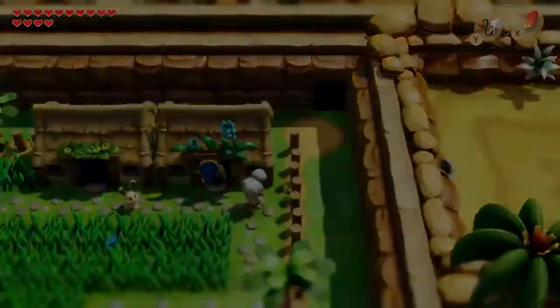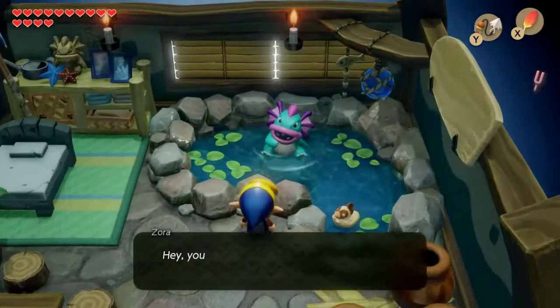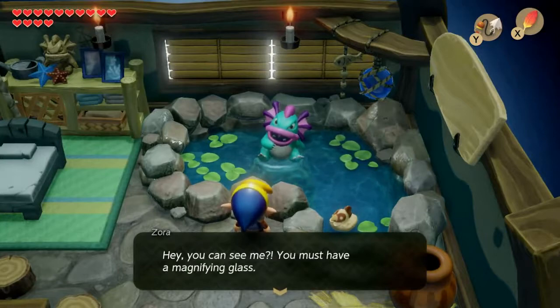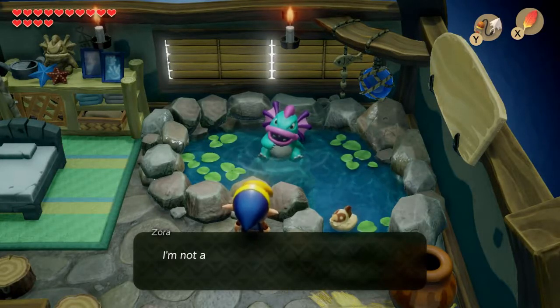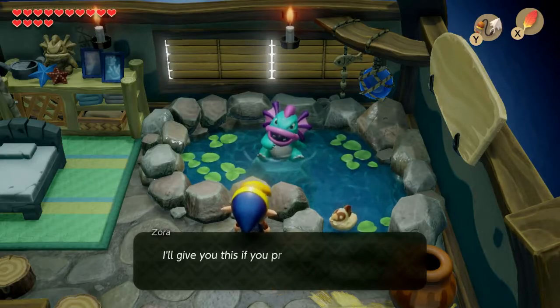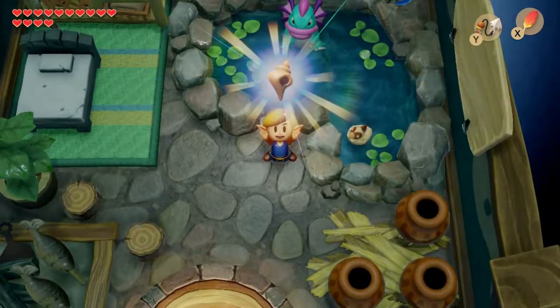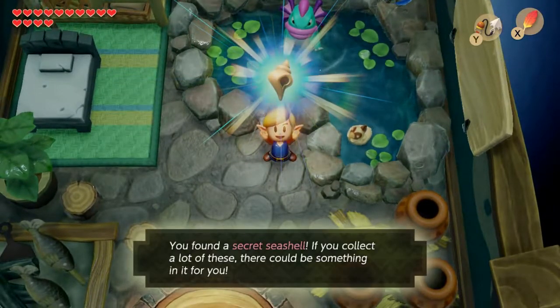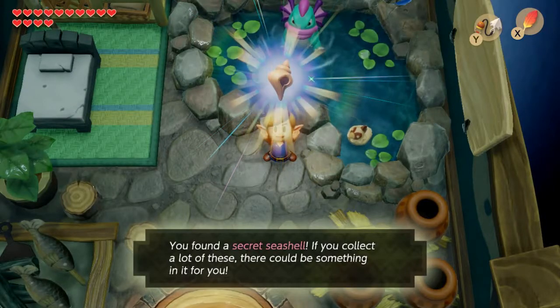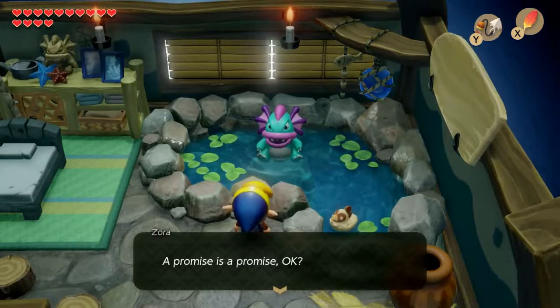Say hello to Grandma Yahoo if you like, and head into this house. Remember how there was no one there? Talk to the friendly Zora. 'Hey, you can see me? You must have a magnifying glass. I'm not a troublemaker, I just want to live in peace. I'll give you this if you promise to keep your mouth shut.' Another secret seashell is ours. Promise is a promise, okay?